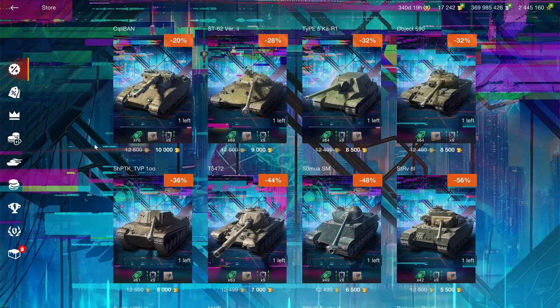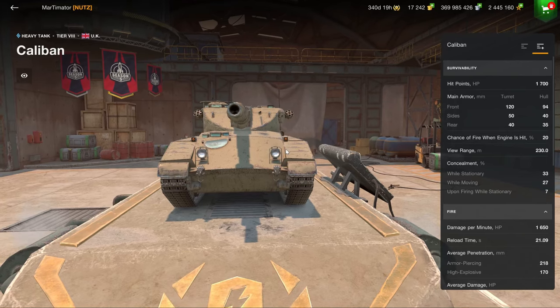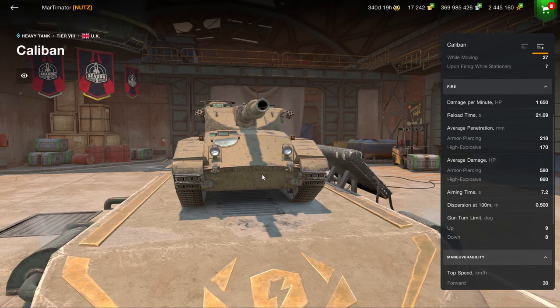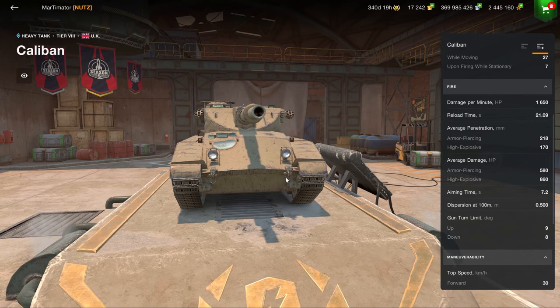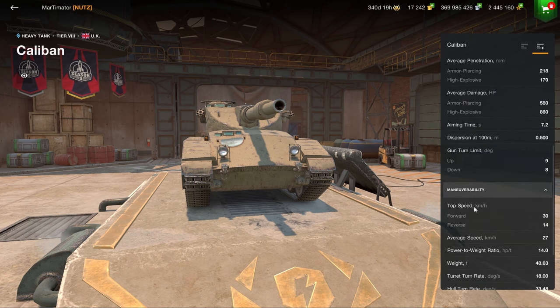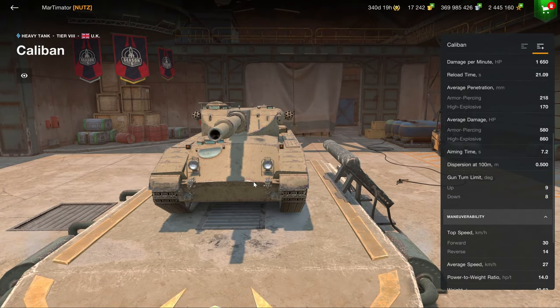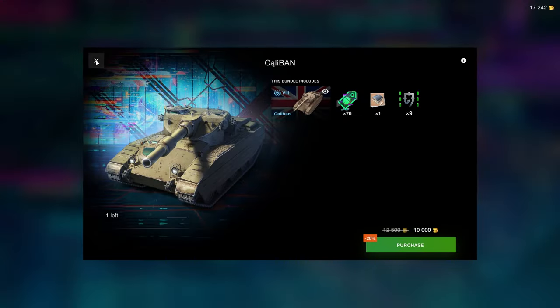Now we get to tier 8s. The Caliban is a meme tank that should not be considered unless you are looking for a meme tank. This vehicle has no proper armor and is very slow. The DPM is awful, the penetration is awful, the reload time is awful. It does have HE rounds with 170 millimeters of penetration and 860 alpha damage — that is the only saving grace. But the dispersion and aim time are some of the worst in the entire game, and the mobility is awful. If you're looking for a meme tank, research the T49 first. If you're still looking for one after that, you may consider this one.